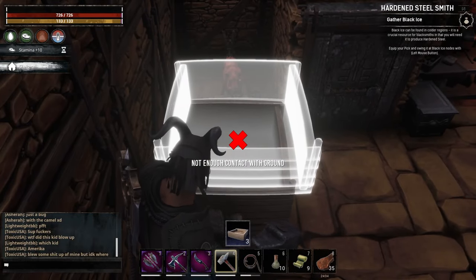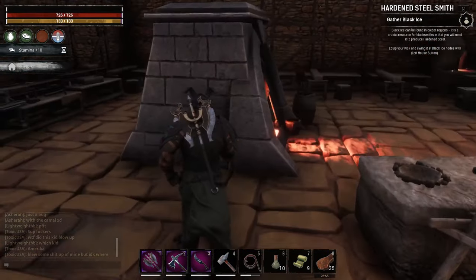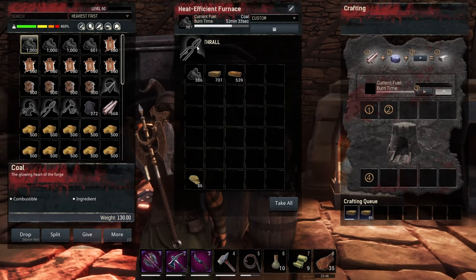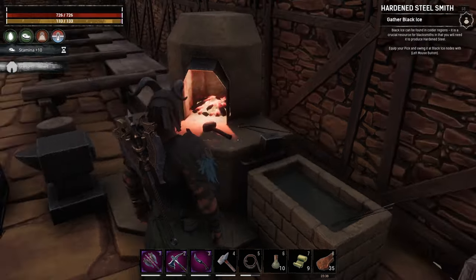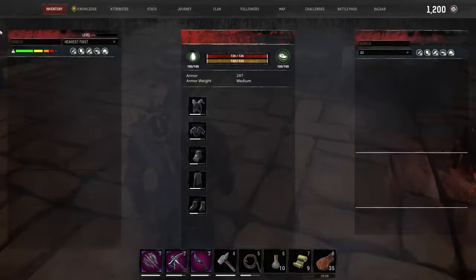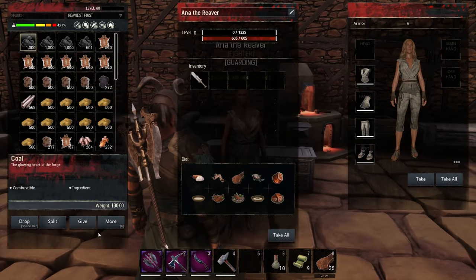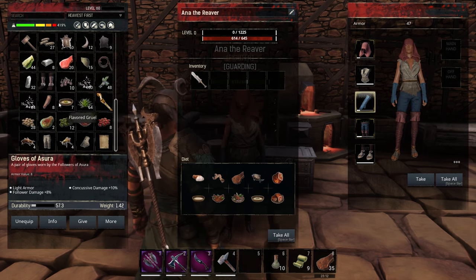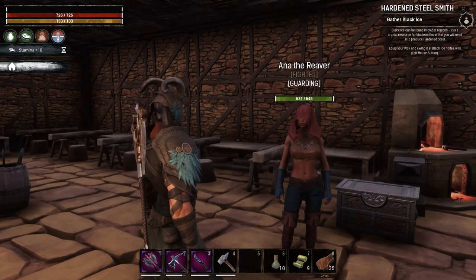Look how fast this is - once we get the smelters in here it's amazing. Get the smelters to work. We'll leave this blacksmith here for whenever we build stuff - the blacksmith doesn't speed up the process. Same with the carpenter - I don't believe the carpenter speeds up things. We have Anna the Reaver. I'm going to try and level her up a little bit and give her some gear from our travels. Good old hodgepodge gear - looks fine. A little better than what she was wearing before.